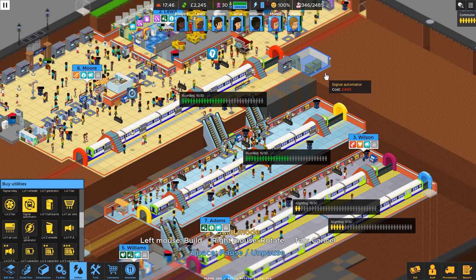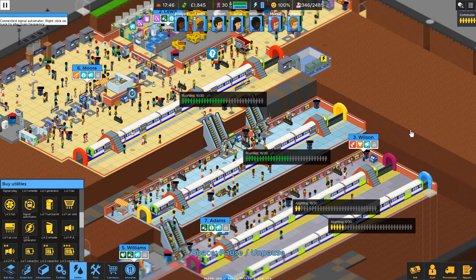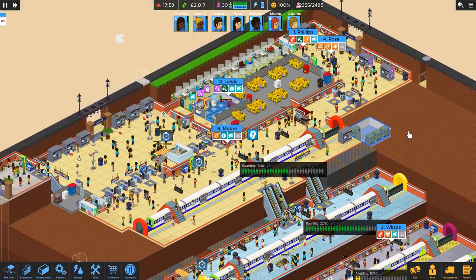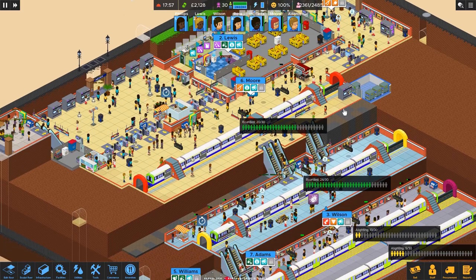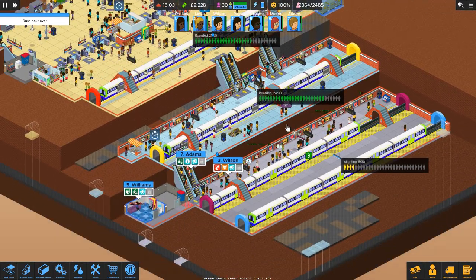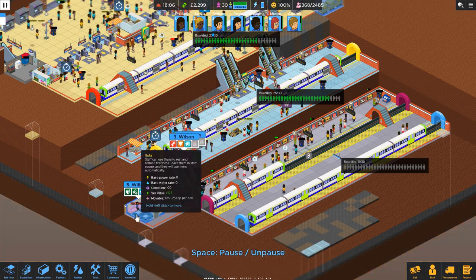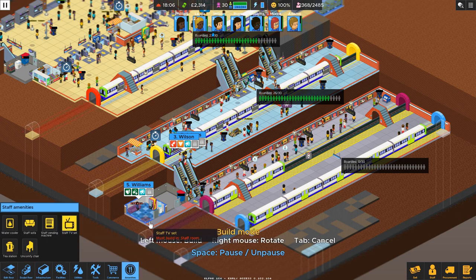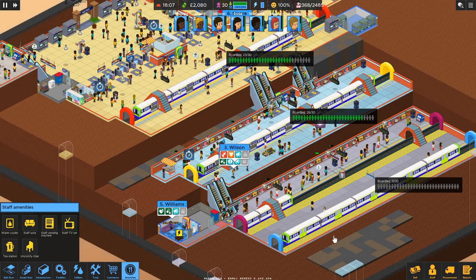Here we go — signal automator placed. Do we still have enough power? It looks like Adams should be getting that person with the disease. Williams, you would come down here for a break. He does need a TV. There you go, Williams — don't be so depressed.